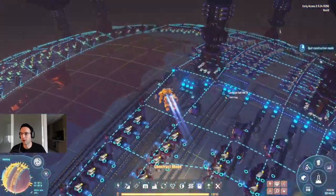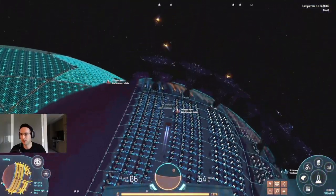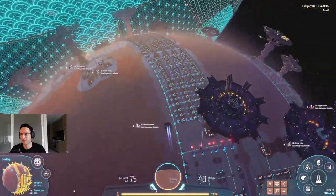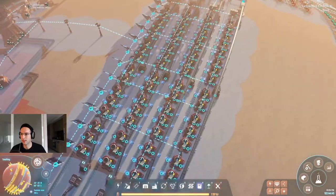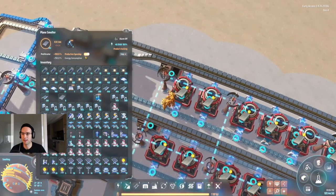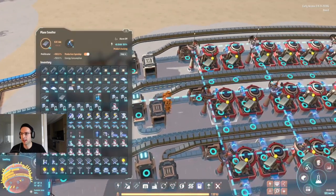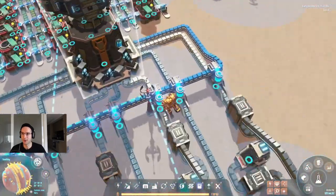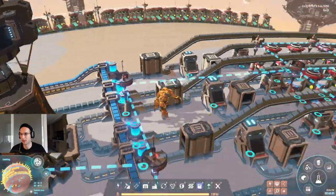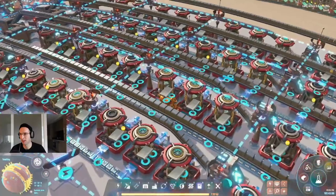The iron ingot production line works in basically exactly the same way. It happened to have the correct production speed-up set already. Instead of stone it processes iron ore, and the recipe is just slightly different, but otherwise it works identically.